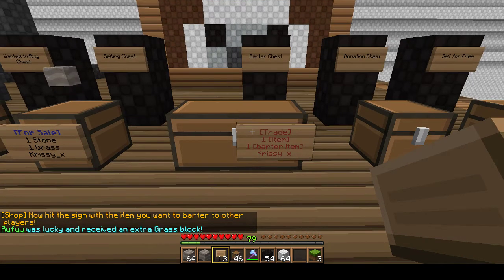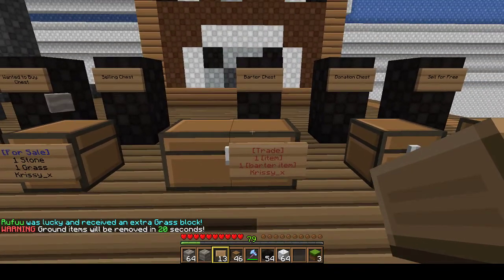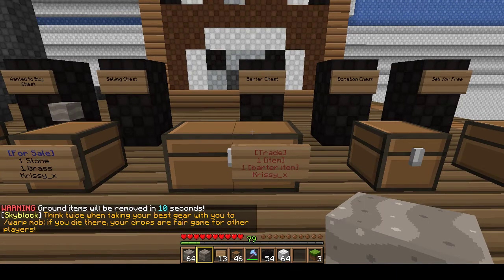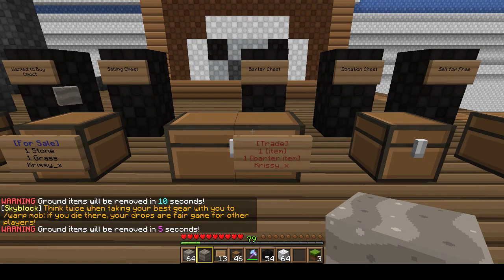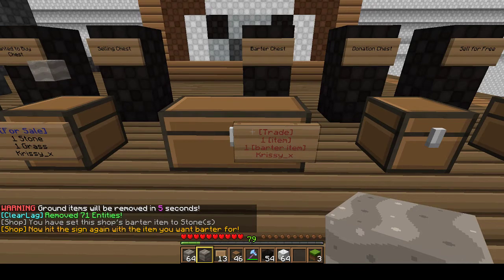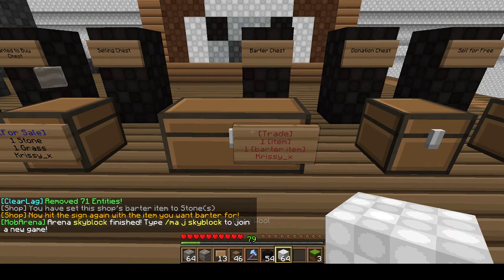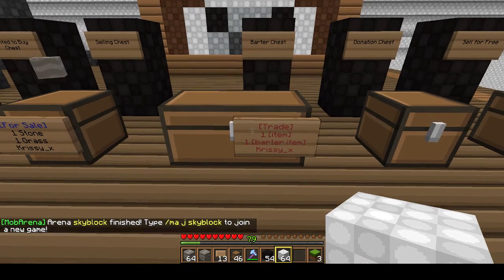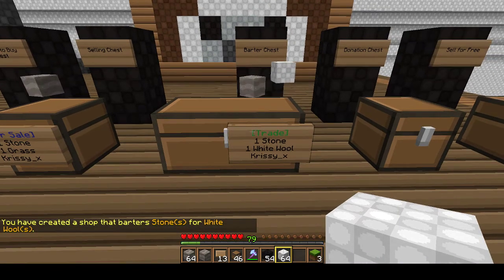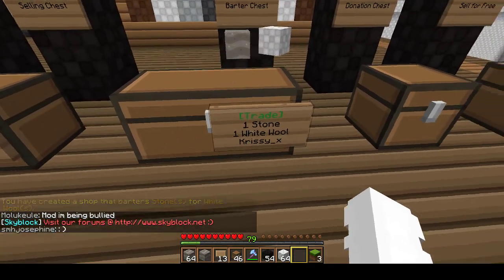Here we have a chest that will trade one item for another. This is a bit tricky but you'll get it after a few times. The item that you are putting into the chest to trade, you click first — punch the sign with it first. Then go to what you want people to pay, which is what people will give you in return for your item. So I want wool — punch the sign with wool. This means I have stone in this chest and you will pay me white wool for my stone.